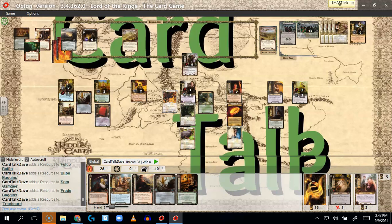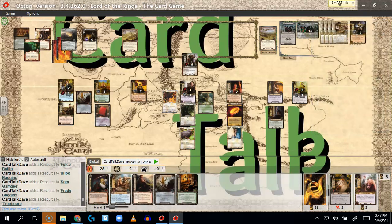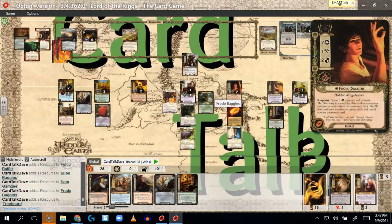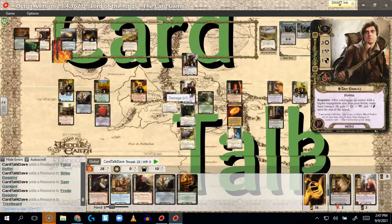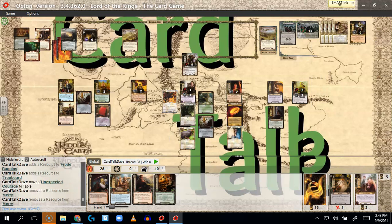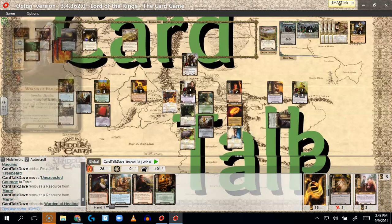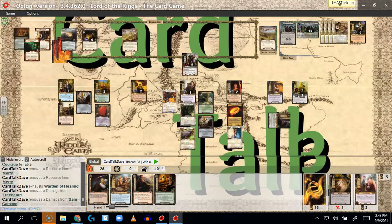New round: Peace and Thought is coming out next round for certain. Now — Odo Proudfoot or Unexpected Courage? I'll put Unexpected Courage on Sam to give me an extra defender. I'm hoping the Haradrim Elite is on top of that deck. I'll use the Warden to heal Treebeard and Sam. Treebeard can almost handle one more Oliphant attack.